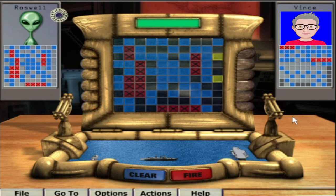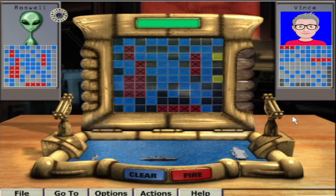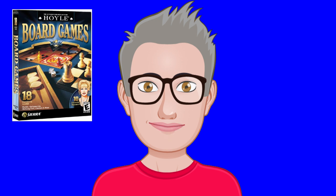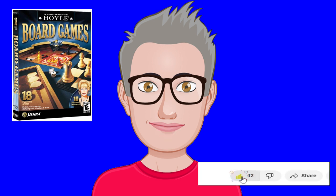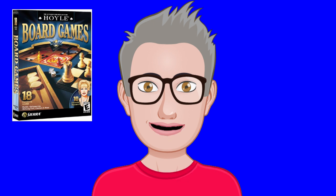You won! Well, now I've seen everything. There you go - so I fired 62 shots, hit 17, sunk five ships. He did 47 shots, hit seven and sunk two. Well, I think I'll leave the game there. What did you think? Leave it in the comments. And if you want me to come back and play some more of the board games on Sierra Online Hoyle's Board Games, let me know. Don't forget to like and share - it really does help out the channel. If you're new, don't forget to subscribe and hit the notification bell. I upload a new video every week. Thanks for watching, and I'll catch you next time - bye!